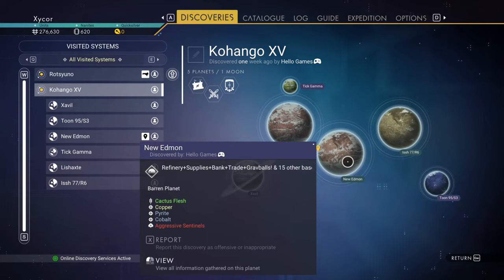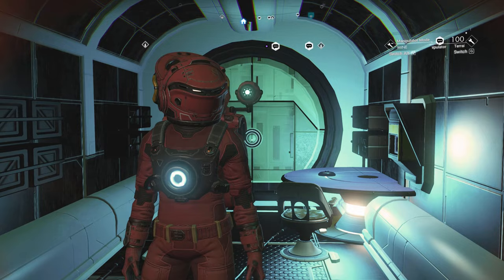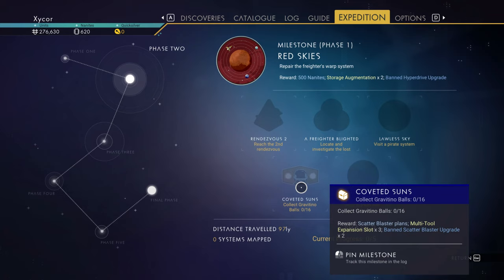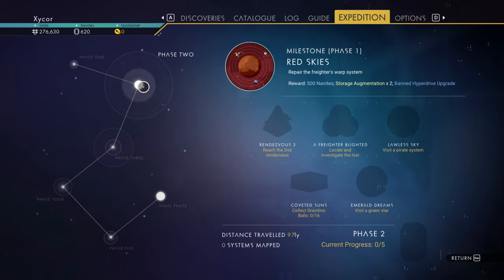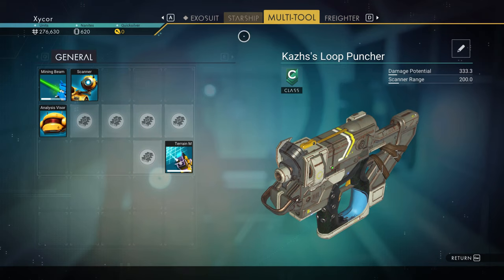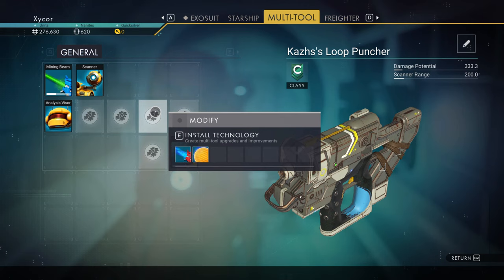I've been exploring around a little bit, looking for some stuff, and I've landed on this planet — this new Edmund in the very first system, the system you start out in. On this new Edmund planet, there's aggressive Sentinels, but there's also Gravitino Balls. One of the expedition requirements is to collect 16 Gravitino Balls, and you'll get the Scatter Blaster Plans, Multi-Tool Expansion Slots, and Scatter Blaster Upgrade. I'm going to try to gather these. I don't want to battle the Sentinels — my multi-tool is not good for battling them. I only have the Mining Beam, so I'm just going to run away.